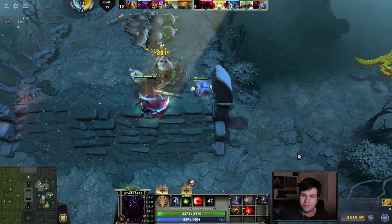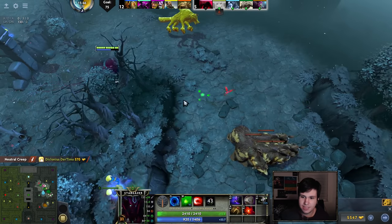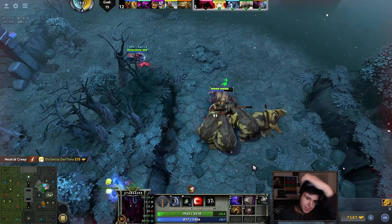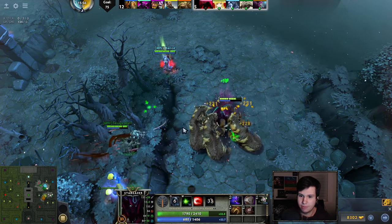I got myself a Refresher, so every time my ultimate ticks to give me another stat boost, I just refresh it and I get it immediately again — essentially doubling my stat boost here.